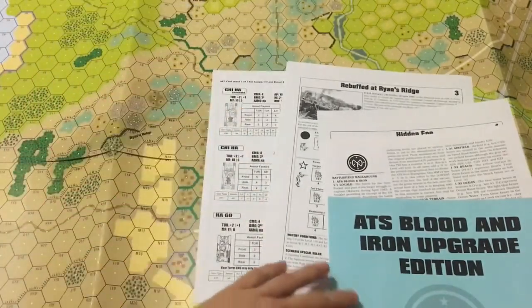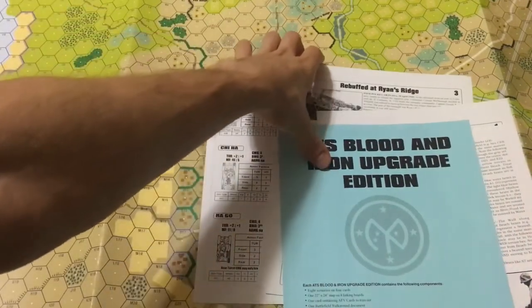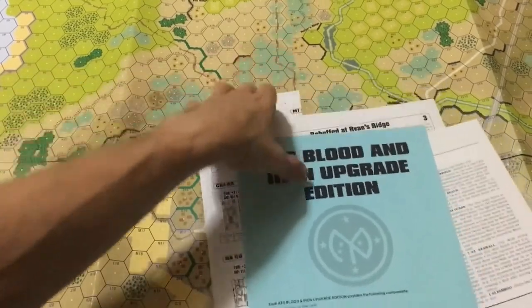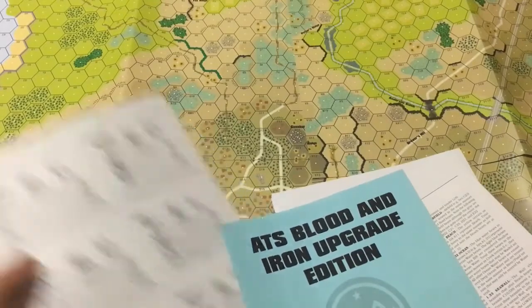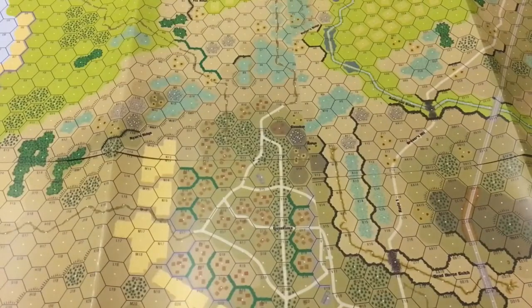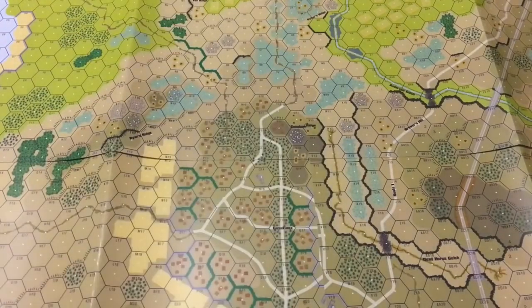And then the map, which is the most important part. I already un-aligned my map but we'll carry on and make do. The map is four map panels, coming out to 22 by 20 I think, on glossy cardstock.